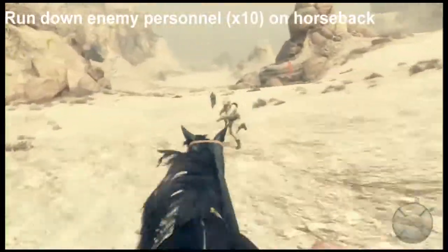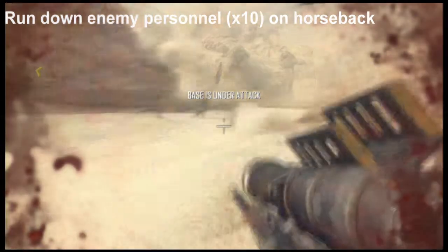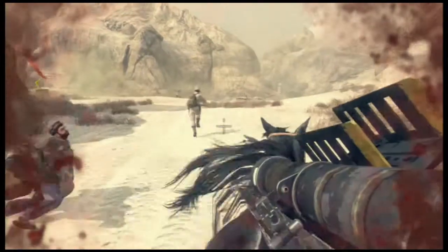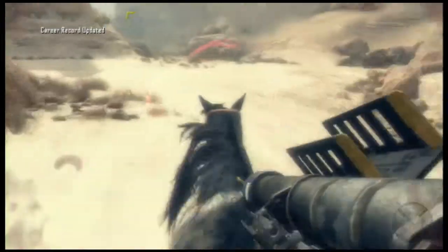Next we've got to run down 10 enemy personnel on horseback. It's the horse's turn to get some kills, so just hop on the horse, run around, and go straight into them. That's your fourth challenge done.